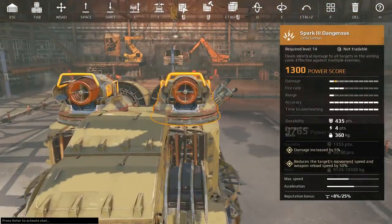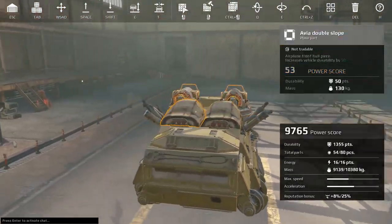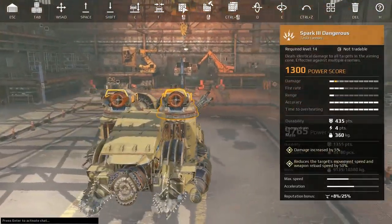Guys, good morning. Mr. G bringing you Crossout and cough medicine. Yes, still sick. But we got all these new toys on our promo account and we decided to build something melee. And y'all know I'm really good at using melee.